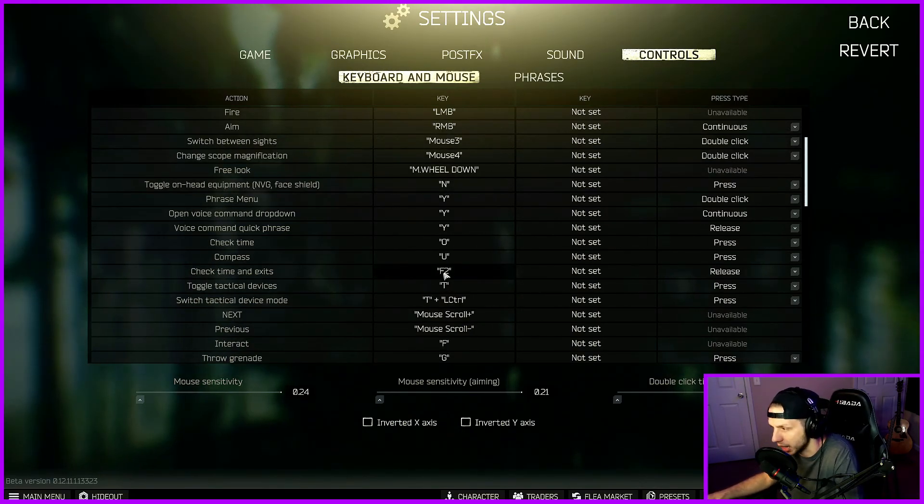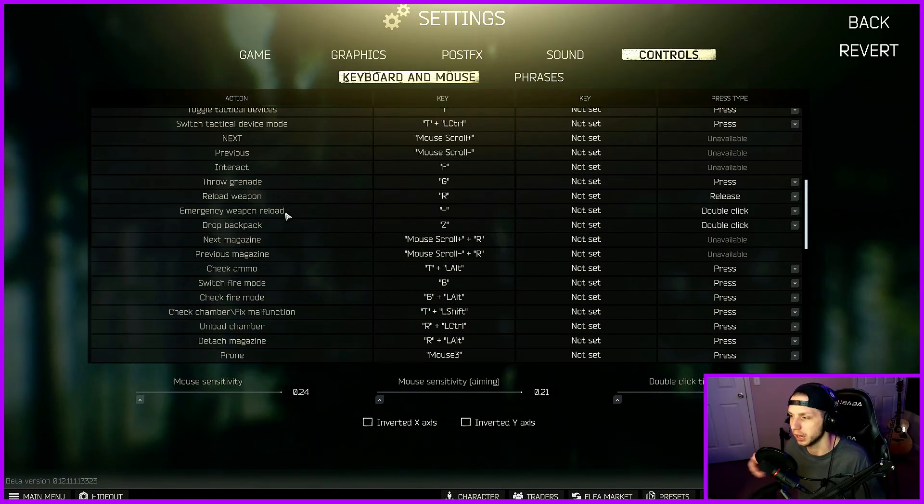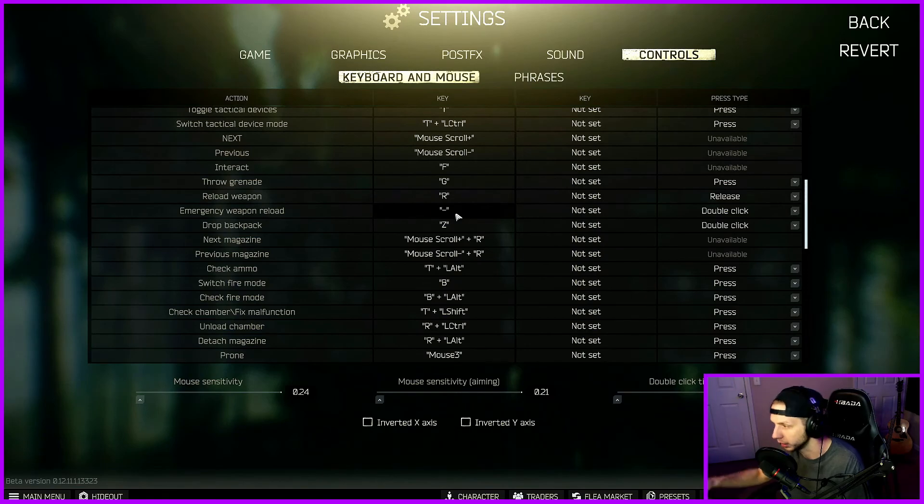The other thing that has changed here is your tac time — exits by default is press O twice, the letter O. This is actually pretty frequently used for me. Basically it just shows you how much time you have left in the raid as well as all the available extracts. Emergency weapon reload — I've rebound it to the dash button. It's almost not needed because not only is it not as fast, but you also drop your mag. And I don't know about you, but I'm forgetful a lot. So I just unbound it and moved it to a key that is pretty much out of my reach.